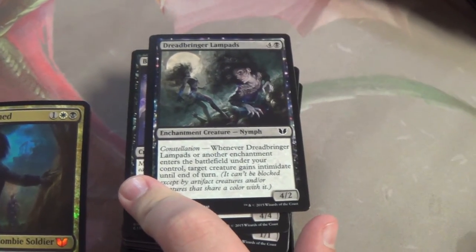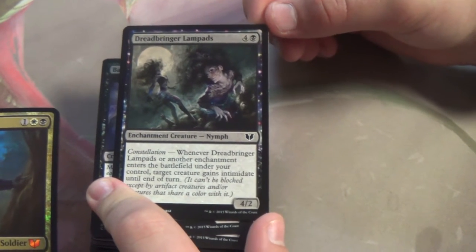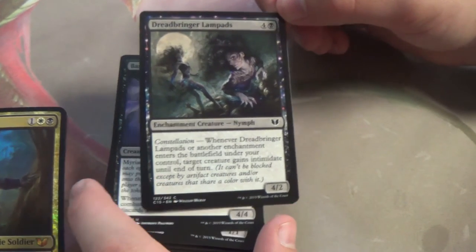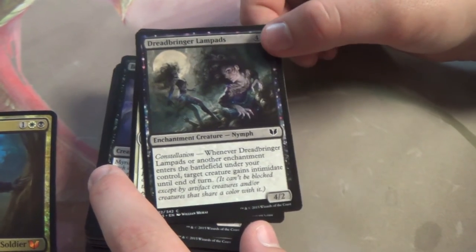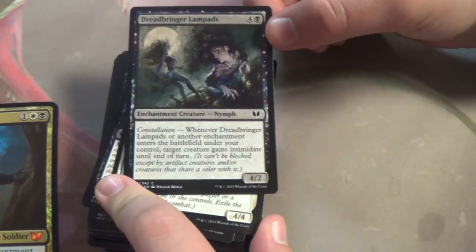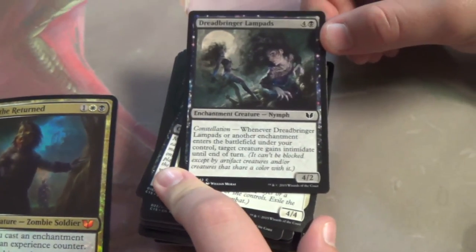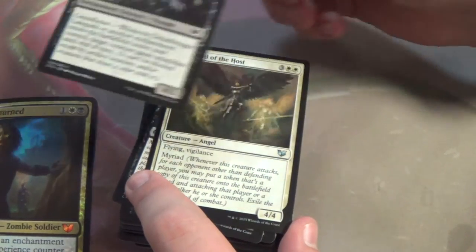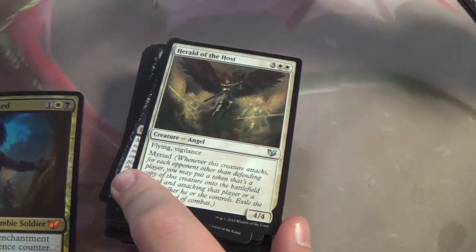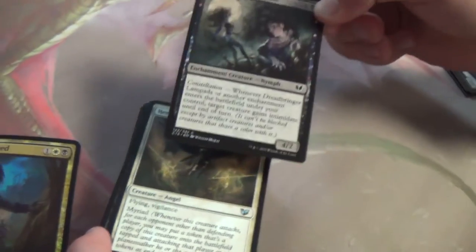Dreadbringer Lamprey. Target creature gains Intimidate. Constellation: whenever Dreadbringer Lamprey or another enchantment enters the battlefield under your control, target creature gains Intimidate until end of turn. One thing that always got me about Intimidate in Commander is because of how many multicolored commanders there are — Intimidate is just based on the colors your commander is. In this case, white, black, and artifacts can still block. That's a fair bit in Commander. I was mentioning that in combination with Daxos — you play this card, make a token, and the token can come out and automatically have Intimidate.